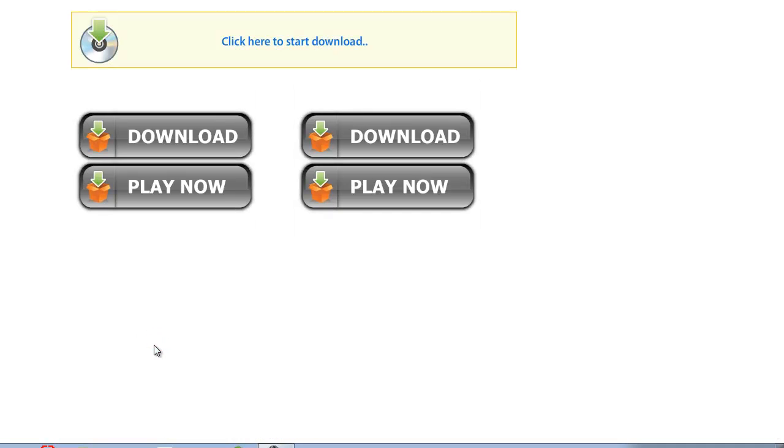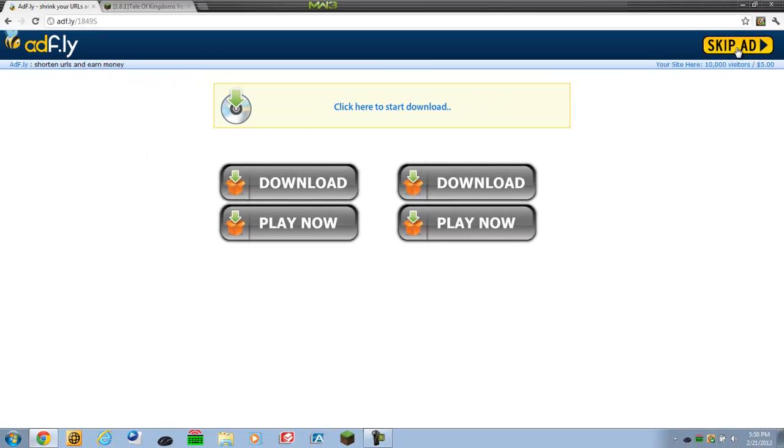Download it from Adfly. Make sure you download the Mod Loader. In the top right corner it's going to say please wait five seconds. After five seconds you can just press skip ad, then download, as you can see right there.